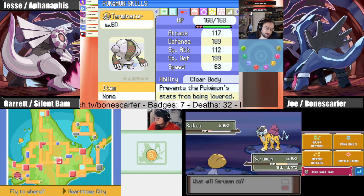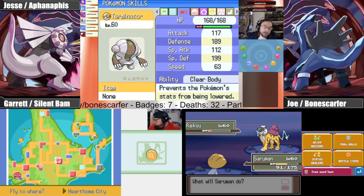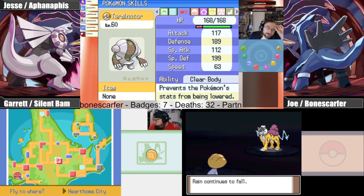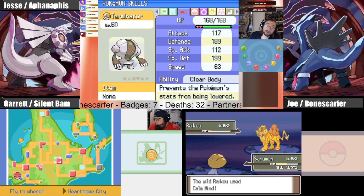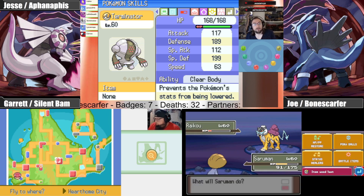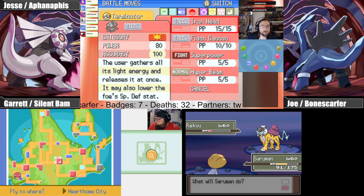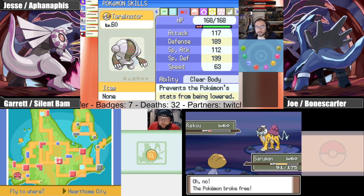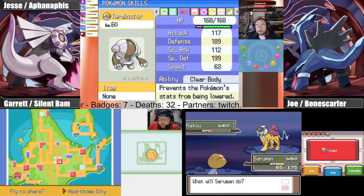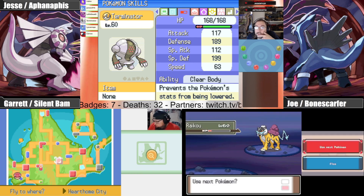Good IVs — 4 HP, 21 Attack, 8 Defense, 29 Special Attack, 24 Special Defense, 10 Speed. Three IVs above 20, that's pretty good. Where do I go for Entei? Route 211 East — Rock Climb is needed.